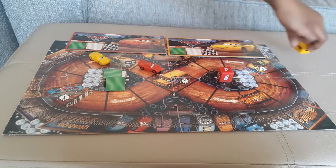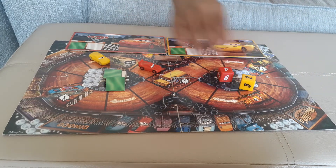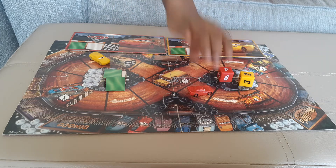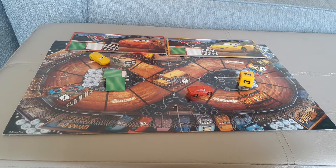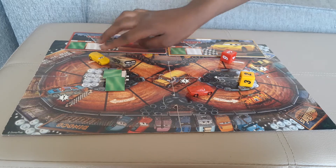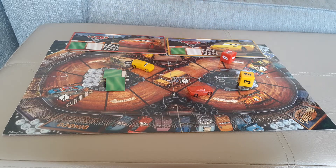I'm going to use yellow. I have a two. One, two. That was easy. I'm going to go with Lightning Queen's dice. Six. Three. One, two, three. Oh no, I gotta go back.